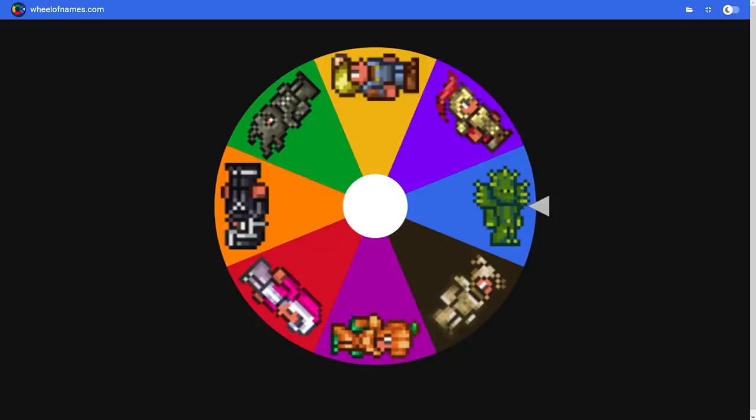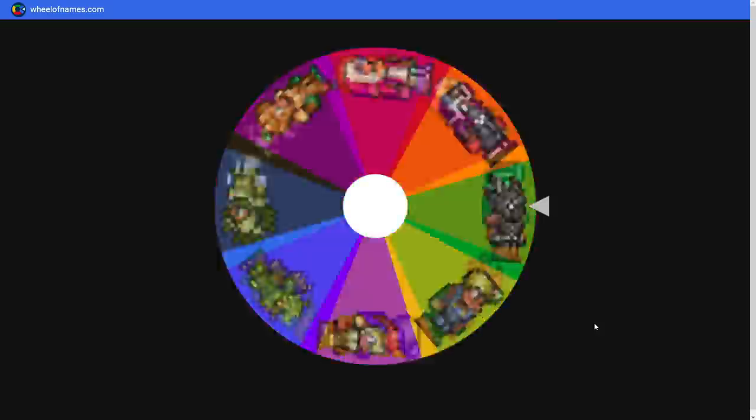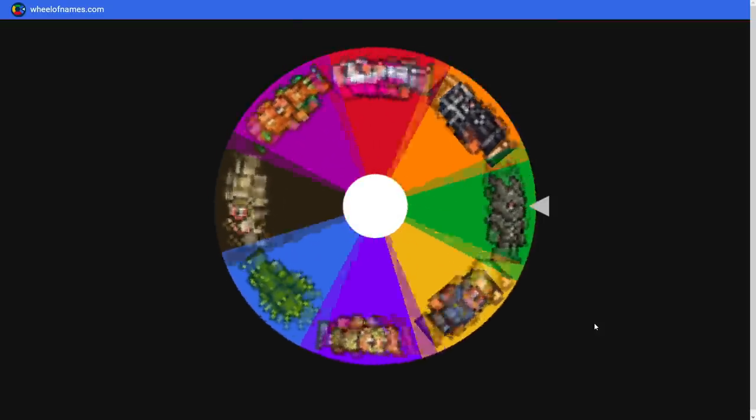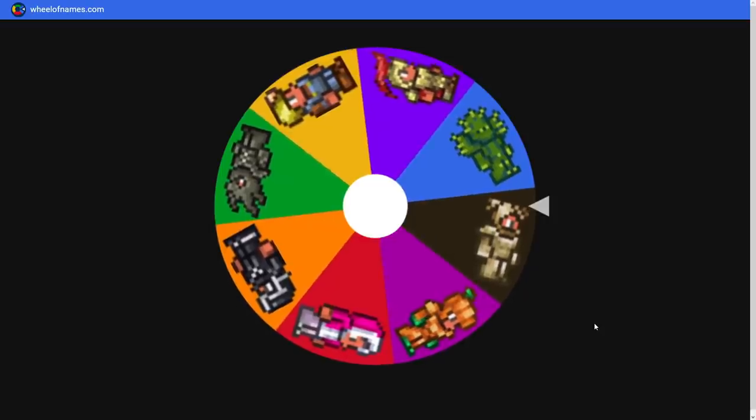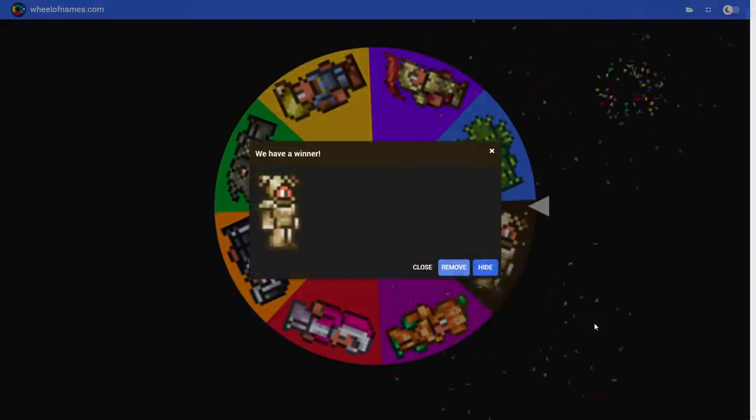Alright, we got the armor sets. There's some nice ones, some okay ones. It's armor for King Slime, I don't need too much. Obviously the doo-doo brown tin armor — I don't want that. Please do not give me that. Give me something nice, maybe a range set... and they're trying to give me every single bad thing on the list.